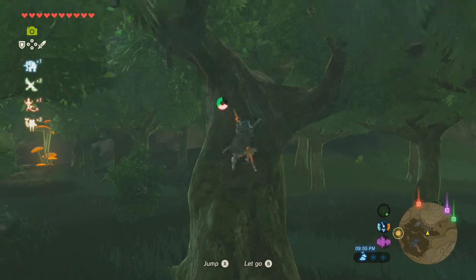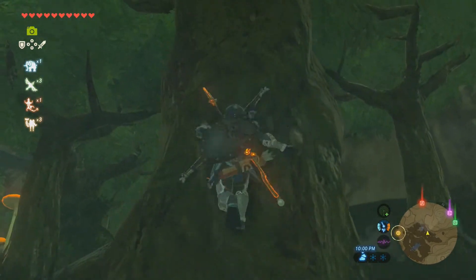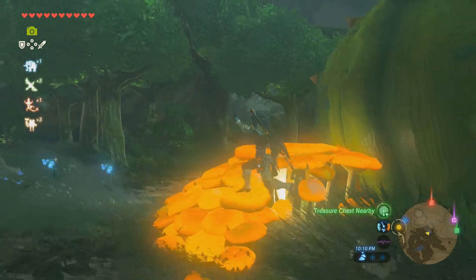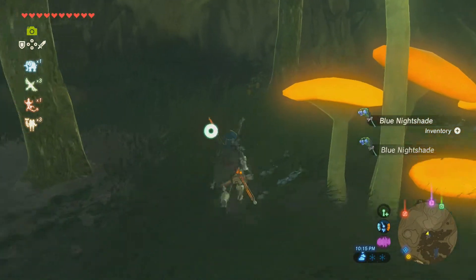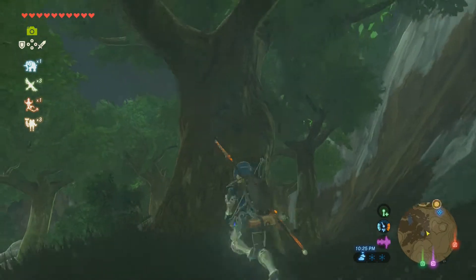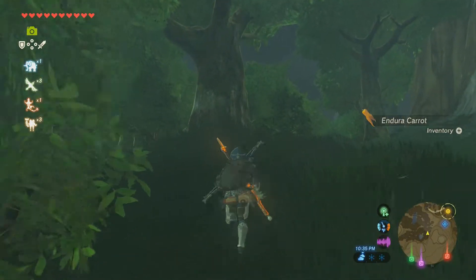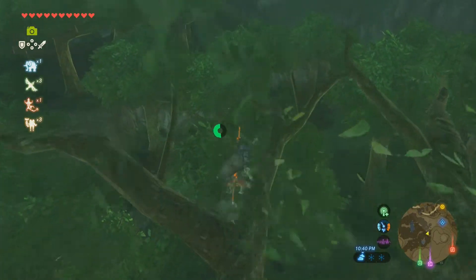I think there's probably a Korok up here. Nope, I was wrong. There is something in this — eggs. I like eggs. The silent princess is implied to be an endangered species of flower, yet you can just pick it with no consequences in the game. How cool would it be if they had a limited resource like that? Not counting weapons — there are some limited weapons. I think the Hylian Shield was limited, but we don't have that yet anyway.